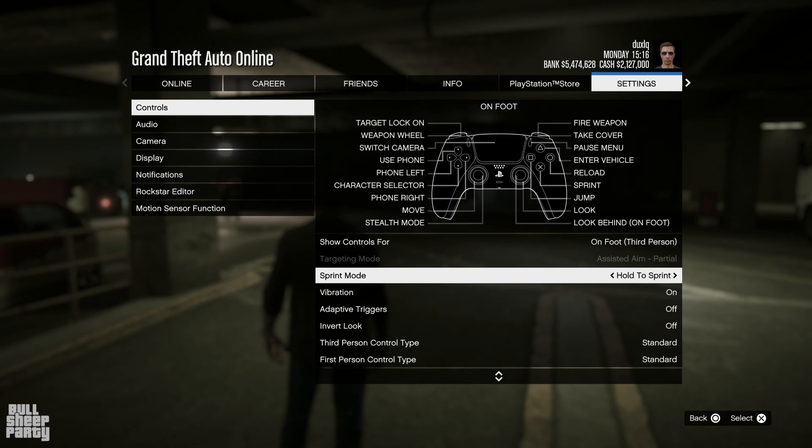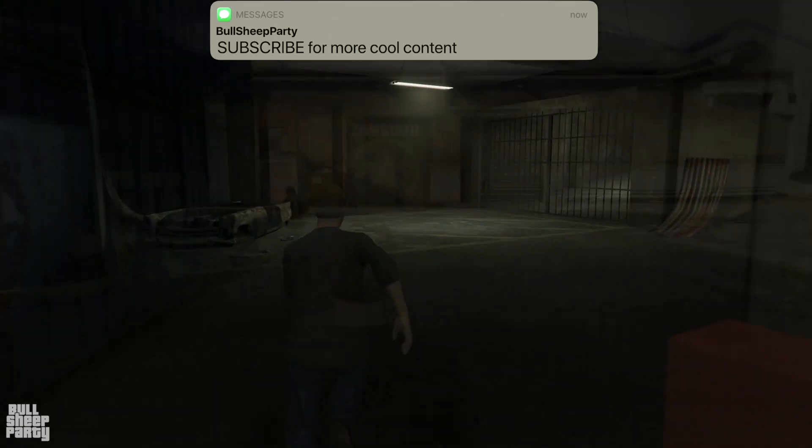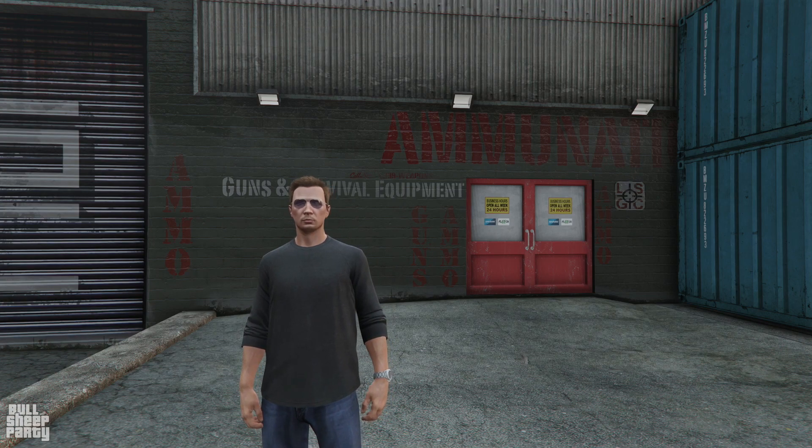Tap to Sprint was the normal for the game for the last — I don't know — 10 years. But now, finally after a decade, Rockstar decided to add Hold to Sprint. Really cool feature. I immediately turned that on after I upgraded the game to the new DLC, so you should too.